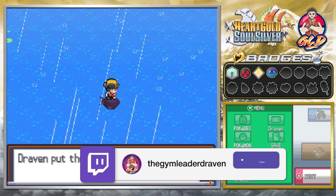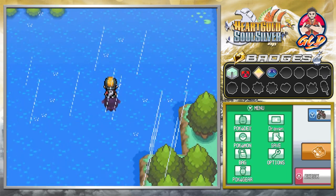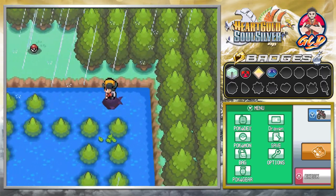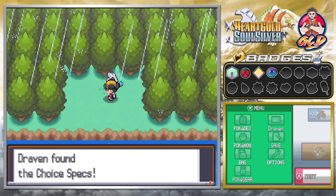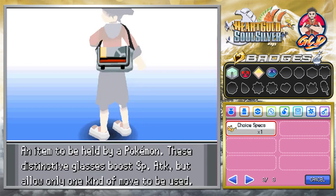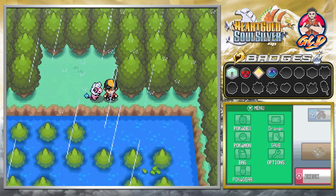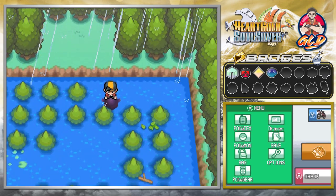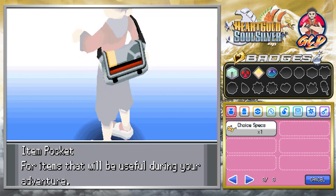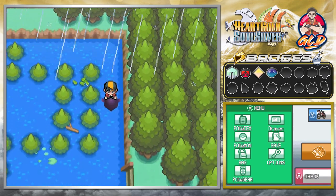After attaining Hydra number two, it doesn't matter if you beat it or not — you will get yourself a Red Scale, which is a rare scale. Before we go to Lance or anything like that, there's quite a few things we need to do. We found ourselves a Choice Specs — an item held by a Pokemon. These distinctive glasses boost special attack but allow only one kind of move to be used. This looks like a good item for my Flappy and its Charge Beam, since it is a special attacker.